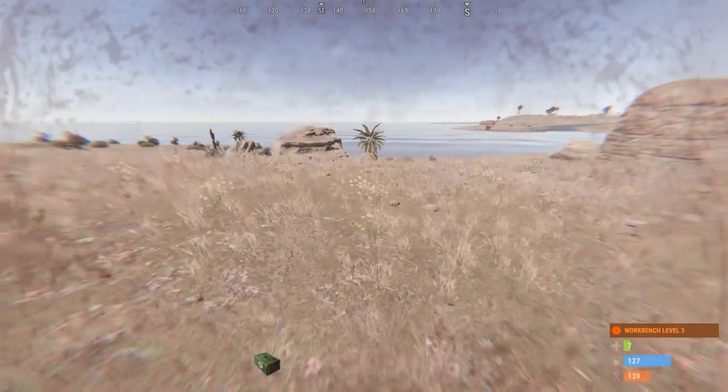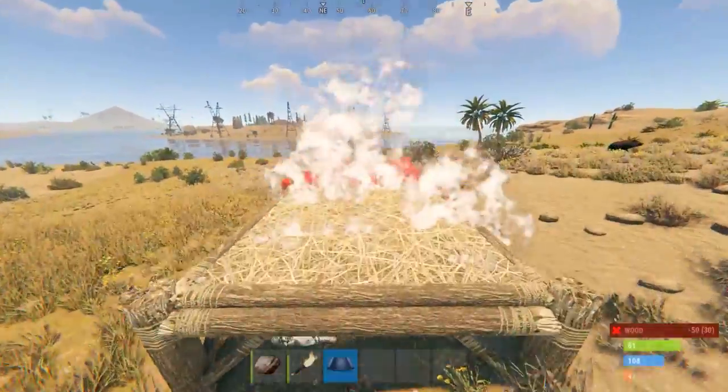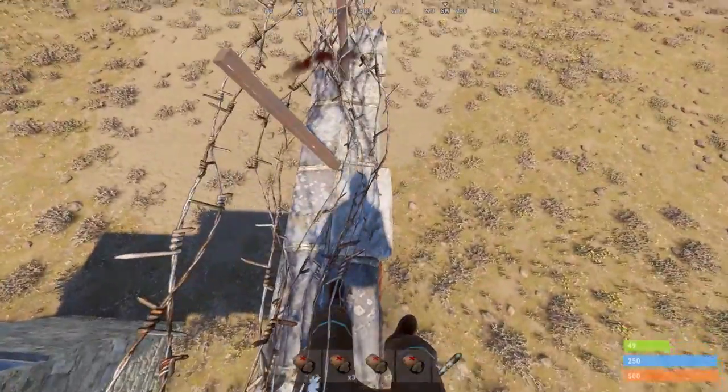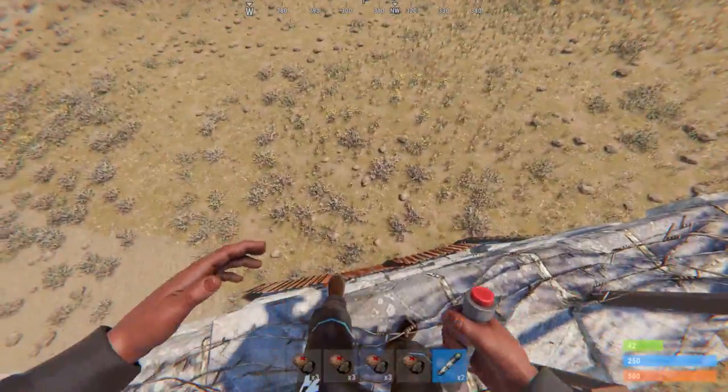As long as you don't go down from fall damage, you are safe from animals if you stand on a foundation. If you find yourself stuck on a high external wall, you won't take any damage if you don't move — so heal up and then start moving forward to get out.